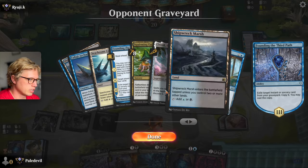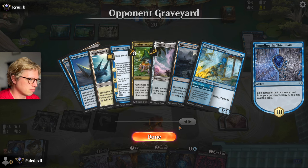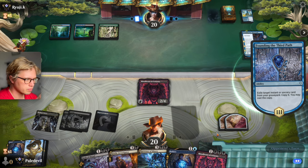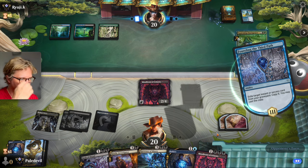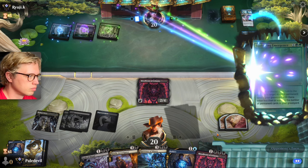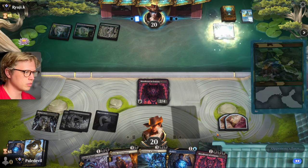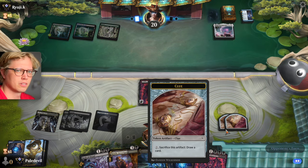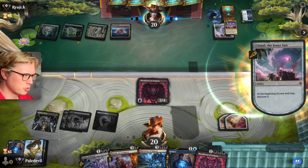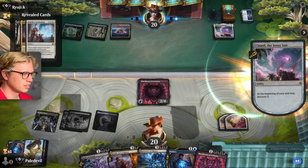He's gonna cast that. What does he get? Chimli. And then I play my combo spell and it's over. Sure, costs three. Why is my camera so zoomed in? It's really not supposed to do that.